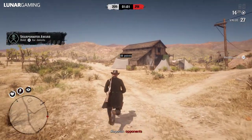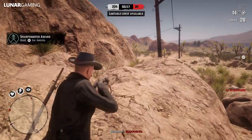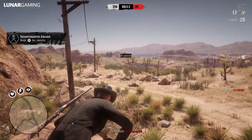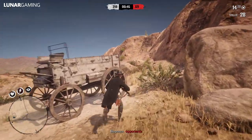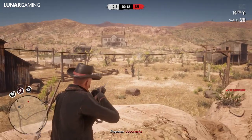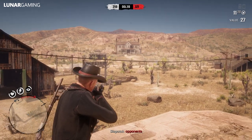Moving on to online — there have been some general stability improvements, especially in towns and cities. Fixed an issue where removing an injured horse from the stables without healing it would result in the scrawny nag appearing when whistling for your horse. Keep in mind that if your horse is injured and you don't go to the stables, you will still call the scrawny nag.